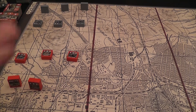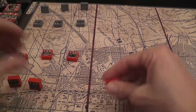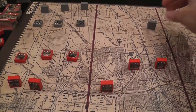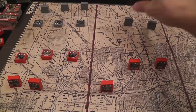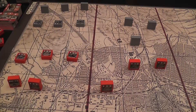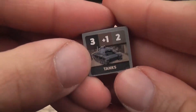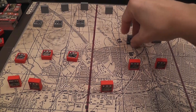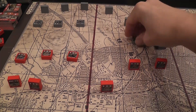Next, players will alternate taking turns. The German player goes first, and the active player can first move any and all of their units. Units can only move orthogonally; they move up to the full movement allowance. The only units that can move diagonally are tanks — so instead of moving two orthogonally, they can move one diagonally. That's the exception.